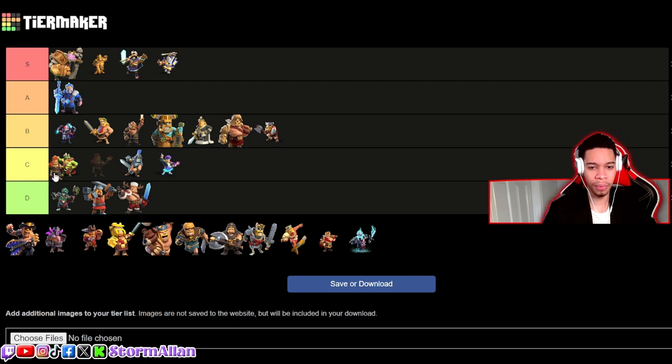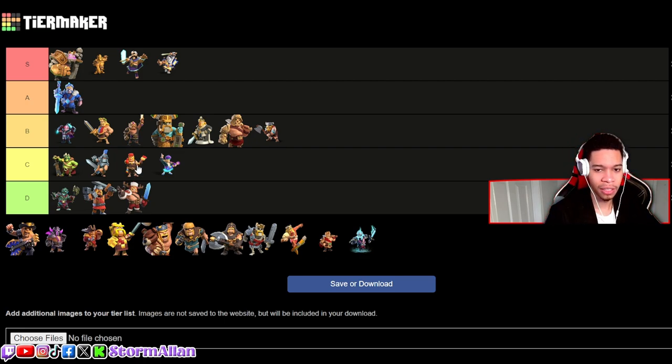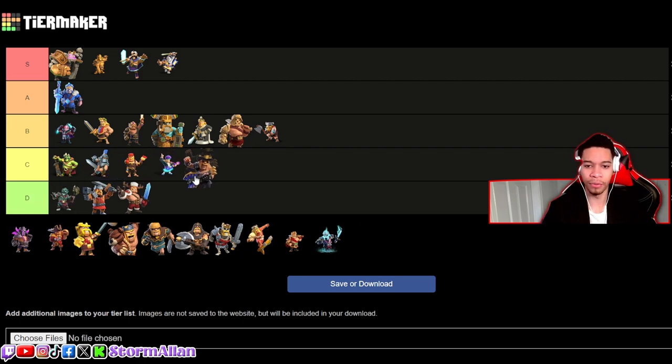We've got the Painter King and this is a step down — I'm going behind the Dark Ages and putting the Painter right there. There's nothing to be said — this guy just looks goofy. I don't remember if this was the same as the Party King but they might be similar. I'll put him right beside his brother.